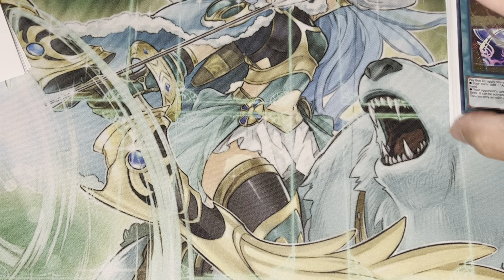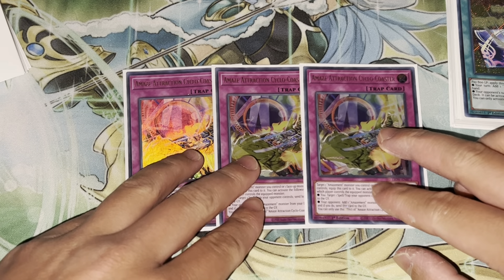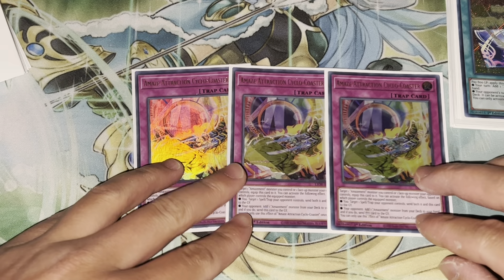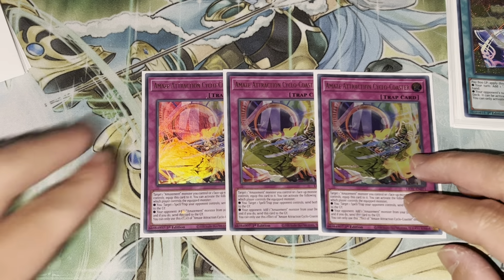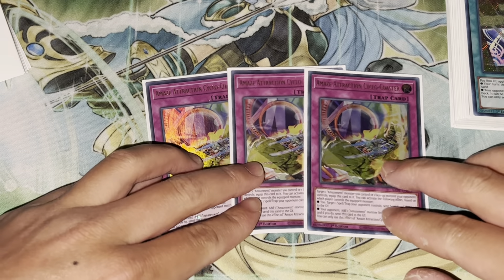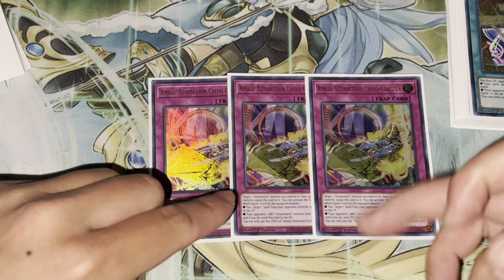That's the boss monster of the deck — three Arlequino. He's the Administrator, so a boss. He has a few effects. The first effect is not a hard one to return: banish any attraction traps to target cards your opponent controls and destroy them. The second effect is if a trap card is activated, you can special summon this card — it can be your opponent's trap or your trap. The third effect, the best one, is when he's on the field: when your opponent Normal or Special Summons a monster, we can target that monster and equip one of our traps straight from the deck.